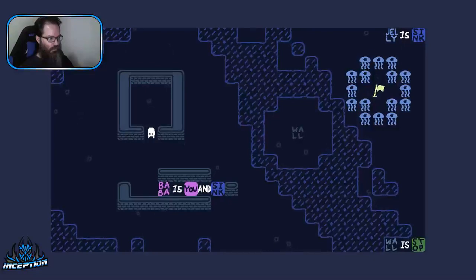Episode 0. Baba is you and sink. Jelly is sink. Flag is wind is below me.